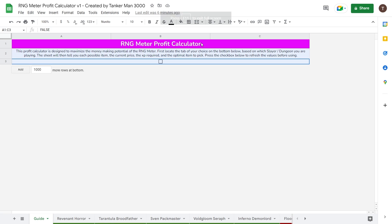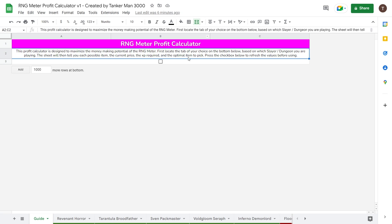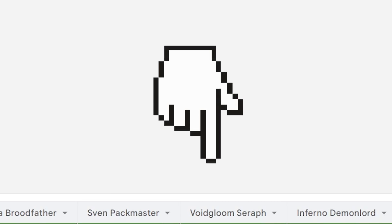So the spreadsheet is linked in the description, and when you open it, the first page will look something like this. This is not actually where the stuff is — instead, it's all along this bottom bar.